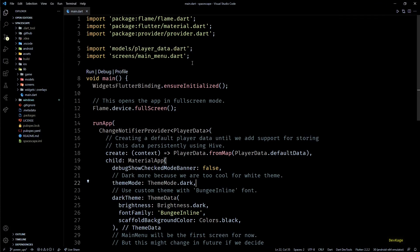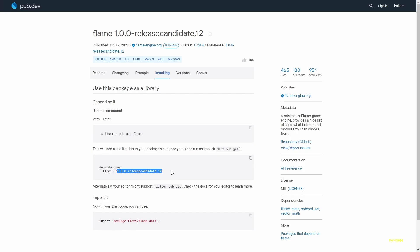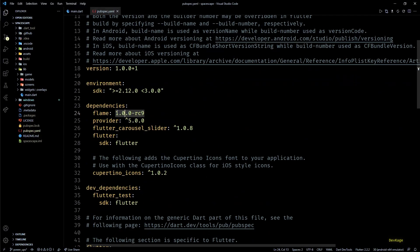Before that, let's upgrade the Flame package to the latest release candidate, because the latest version introduces some bug fixes to the text component and better APIs for the particle component. At the time of recording, release candidate 12 is the latest version. Note that I'm not adding a caret sign at the beginning of the version string — this ensures that pub get pulls the exact version even if a newer version is available.